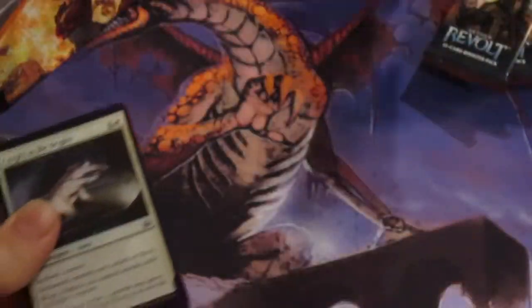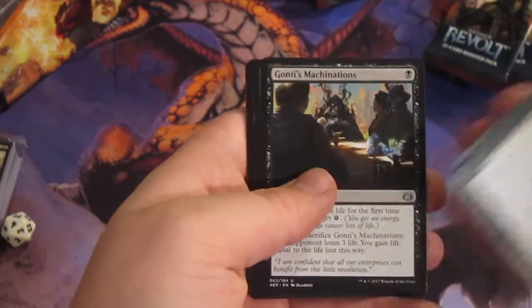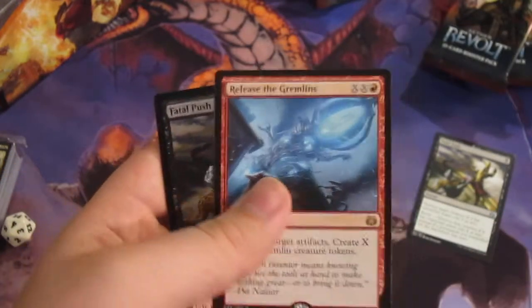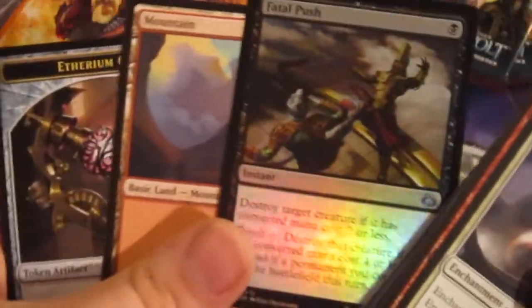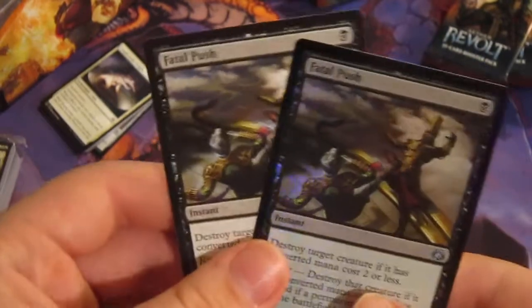Pack number one. Okay, Gonti's Machinations. Looking for Fatal Pushes, by the way. The Narm. Renegade. Fatal Push — first pack, Fatal Push! Sweet. Release the Gremlins, which is a rare. And a foil Fatal Push — what?! What is going on? This pack is already crazy. Look at that. Oh, that's definitely being sold. First pack, double Fatal Pushes. Let's just show that off for a second — that is beautiful.